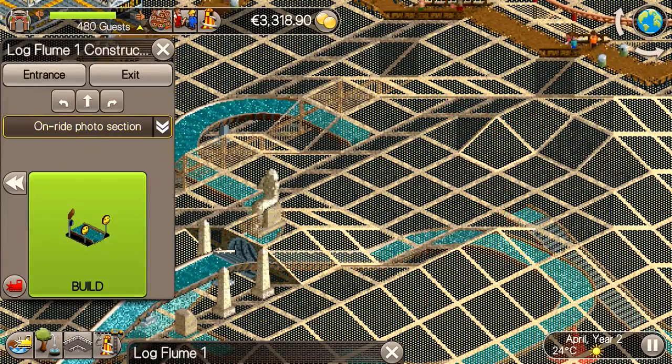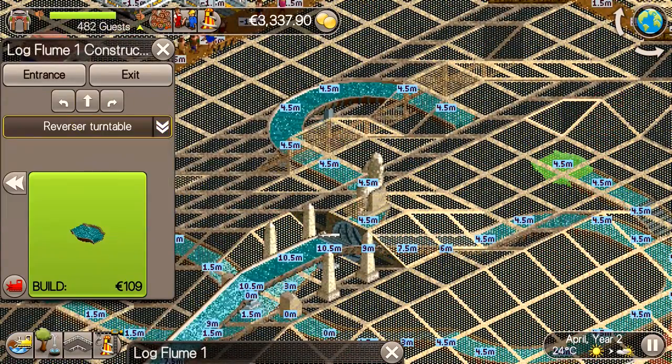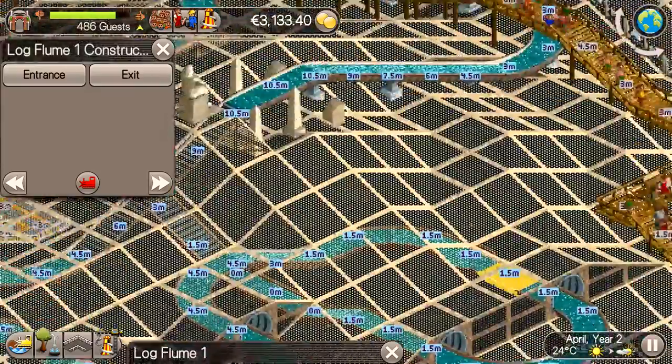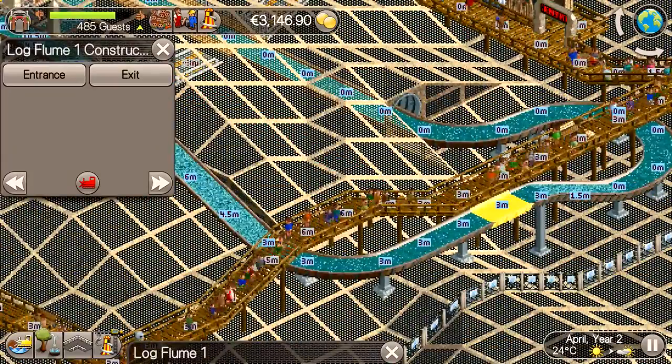In the previous video we built a few rides including a log flume, which I wanted to change. I forgot to put in an on-ride photo and also decided to add some turntables to make the first outside curve and drop go backwards.